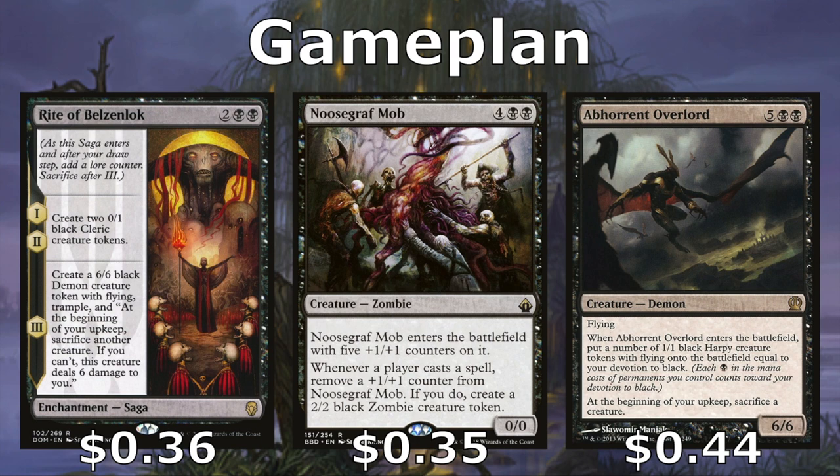Noxious Gearhulk comes in as a 5/5, and then each time an opponent or ourselves plays a spell we remove a counter — so it turns into a 4/4, then a 3/3 — and whenever we remove that plus one plus one counter, we get a 2/2 Zombie, so it basically gives us a bunch of bodies to sacrifice. Abhorrent Overlord also gives us a bunch of bodies equal to our devotion to black — we get a 1/1 flying Harpy — and this also comes in as a 6/6 flyer.